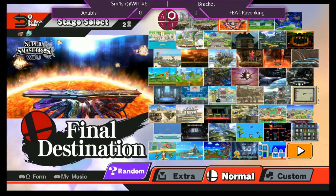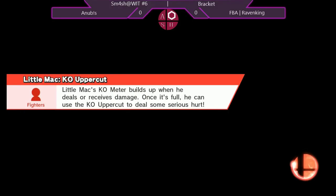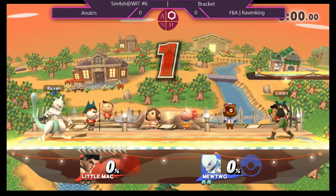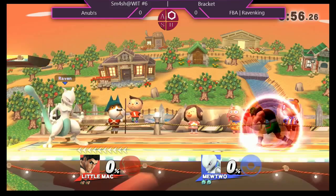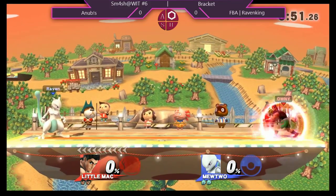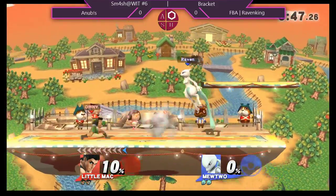Because he's a glass cannon and he's very light, he gets early kills. That being said, he has great air mobility compared to Little Mac. I honestly think that this matchup might be in Mac's favor, mostly because of the fact that Little Mac has a ton of knockback and the fact that he has armor. So somebody as light as Mewtwo might be struggling a little bit in order to get a kill.